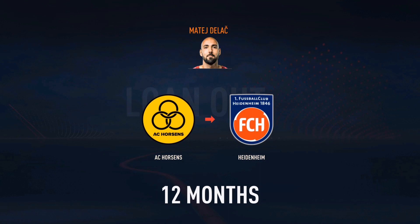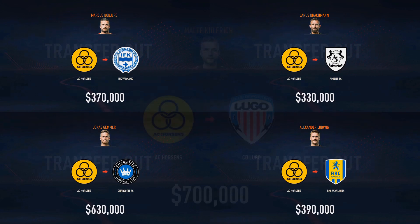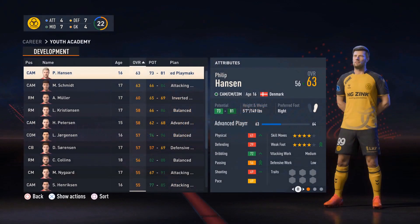It's a loan deal for Dalak — the starting goalkeeper normally, but he is currently the backup. So the plan is to loan him out for this year. A couple other players have been sold, nothing too crazy, just bringing in a little bit more cash. Kilrick has been sold to CD Lugo for $700K. So we are starting to get a good chunk of money, including the sale of Mekinok for just under a million.